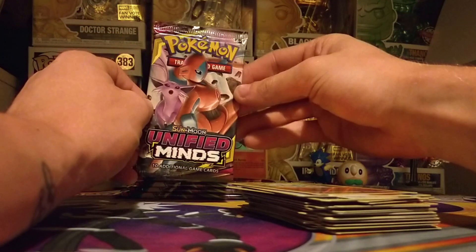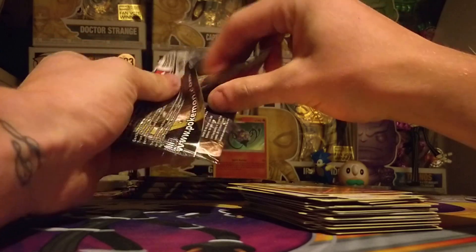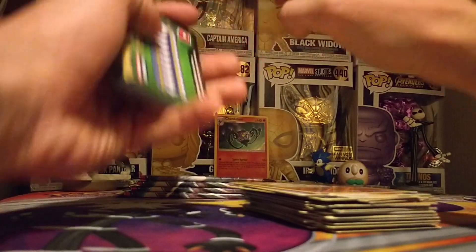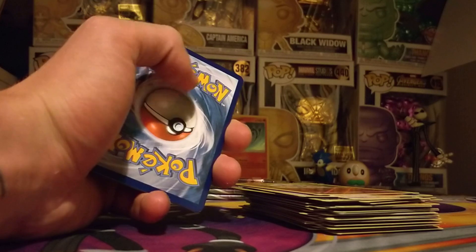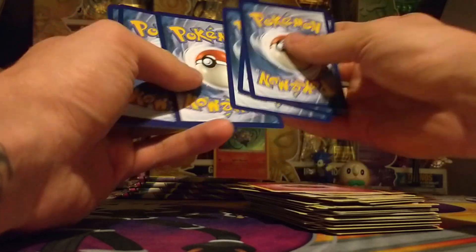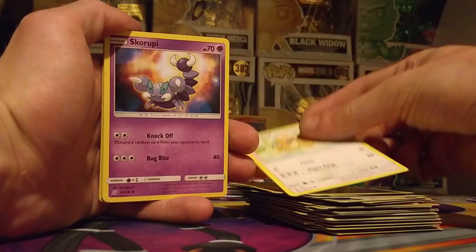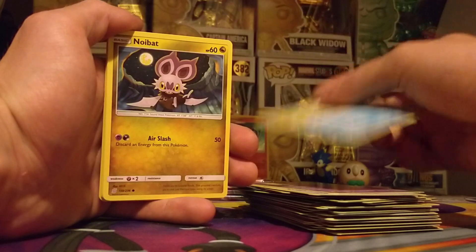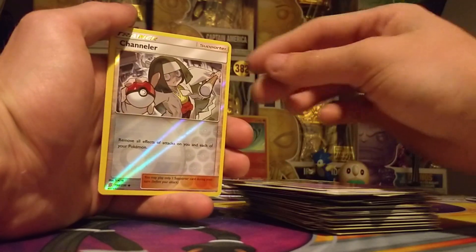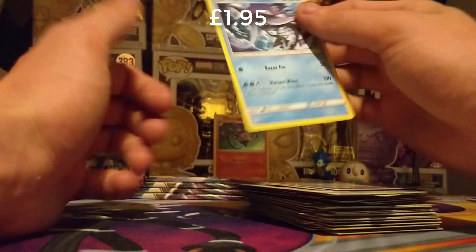Moving on to the next Deoxys Espeon, hopefully pulling some more white code cards and maybe a GX or two - that I would be quite pleased with. We have yet again a green code card. Spinning around we have a Fairy Energy, a Sawaddle, a Bidoof, a Scroopy, a Wimpod, a Noibat, a Cherish Ball, a Tag Switch, an Elgium, a Reverse Channeler, and a Tapu Fini. I am very pleased with that!